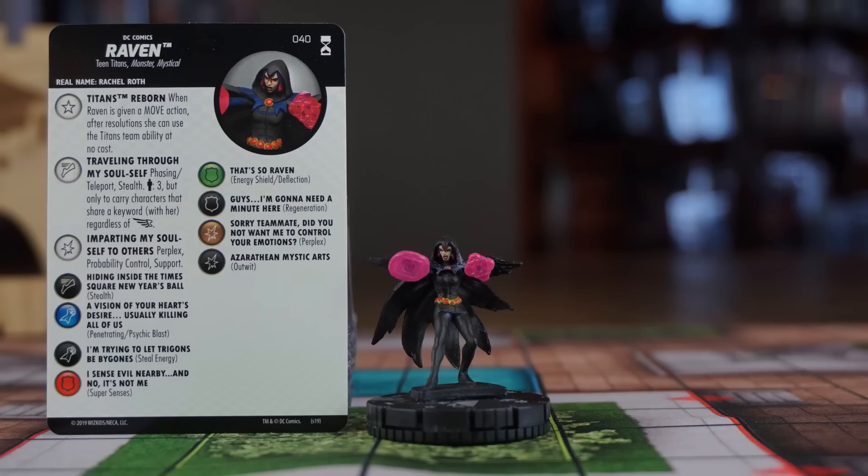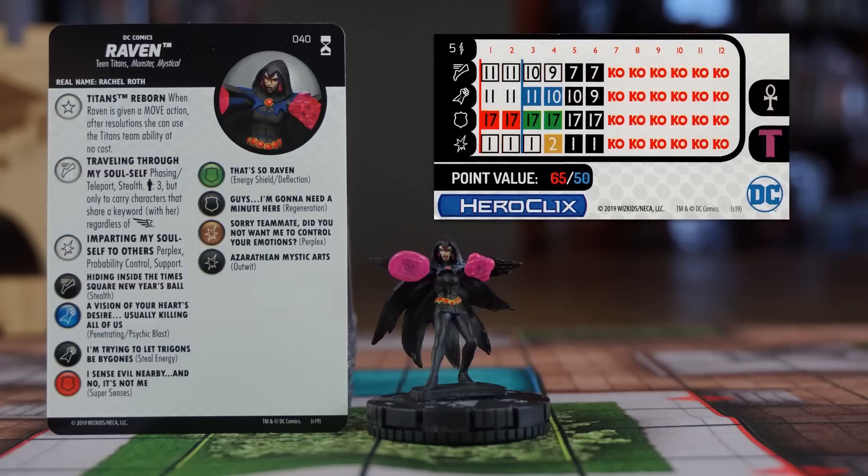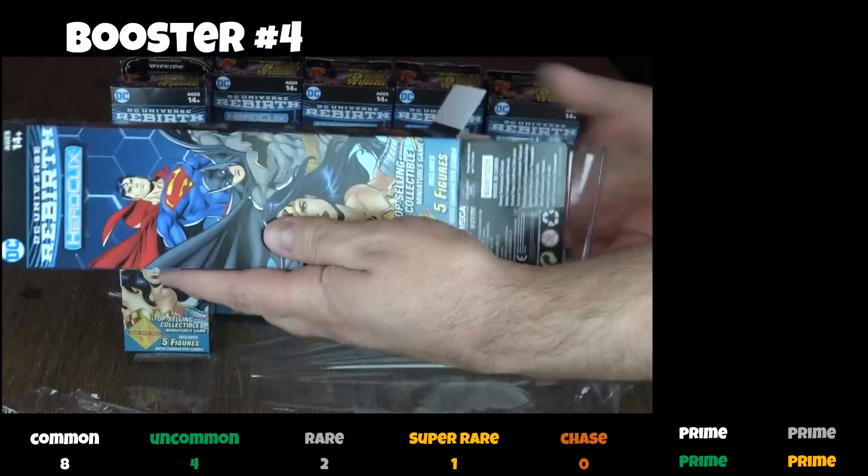Very nice sculpt again. She has the Mystics and Titans team abilities. She can use the Teen Titans at no cost after being given a Move action. Since she's a great taxi that can carry three characters that share a keyword with her, even flying ones, along with Phasing/Teleport and Stealth, giving her Move actions is going to be the most common use of her powers. Add Perplex, Probability Control, and Support to this, and she's going to be very popular in Teen Titans, Monster, or Mystical teams.